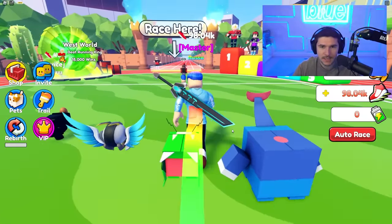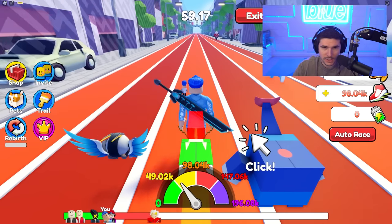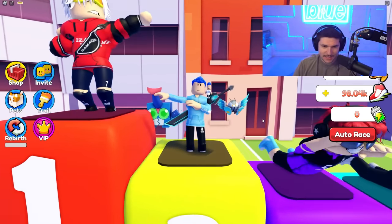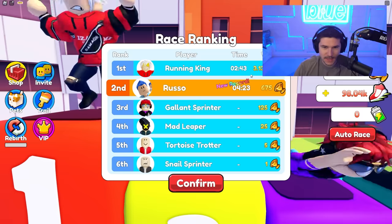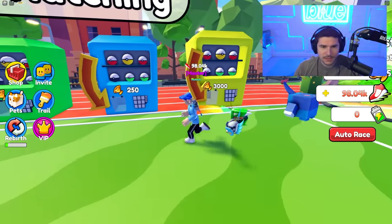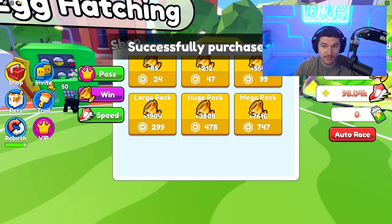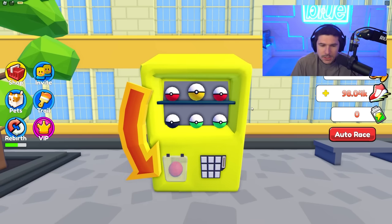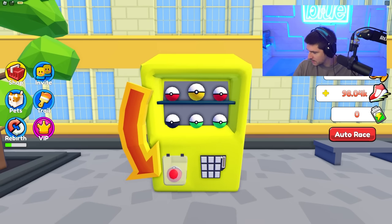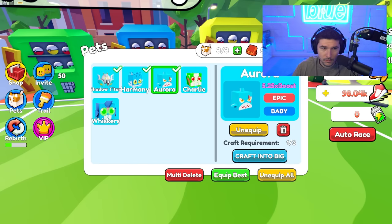We can beat the 70k second place guy now, but the Running King at 900k is gonna be tough. Let's race - oh I forgot I have to click! Yes, we're winning! I got second - we beat Gallant Sprinter but not the top guy. He's insanely fast. I got 600 wins for that race though. Let's buy the mega pack of wins to get a better pet. Now with 8,000 wins we bought the 3,000-win egg - we got Aurora Shark and then Harmony, 27x boost.